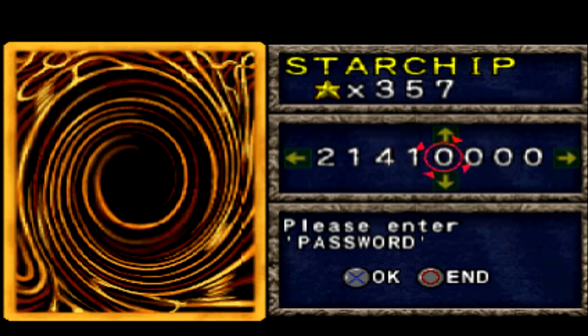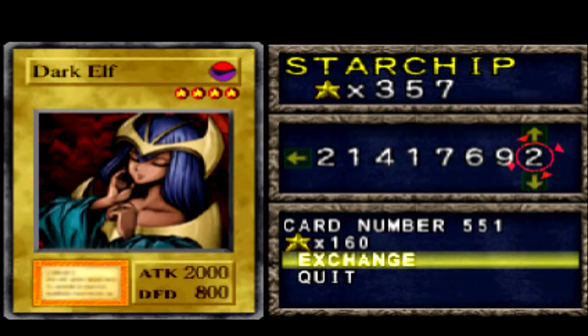Now remember I did say powerful cards tend to cost a lot. There are ways of getting around it. That's by getting cards like Dark Elf. Dark Elf has 2,000 attack and 800 defense — it's basically the opposite of Mystical Elf. It costs 160 star chips. It's a fair amount, but because I've grinded a lot I've already got 357 star chips. So I'm going to go ahead and get that because it isn't actually too bad.